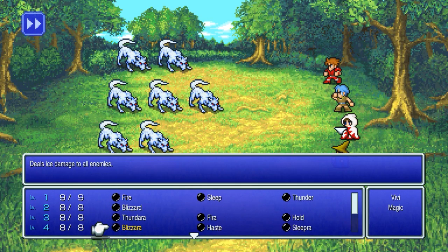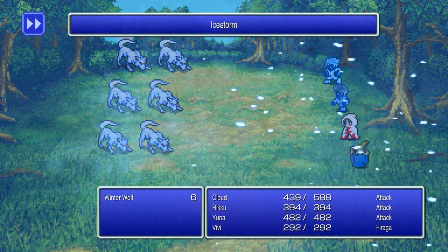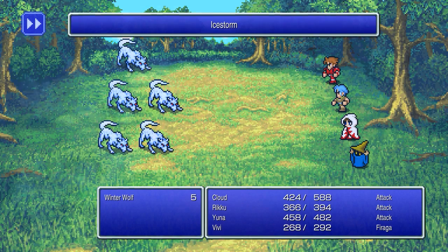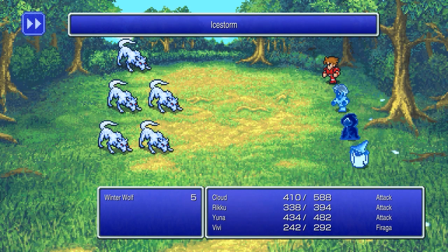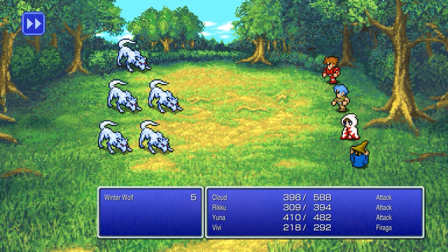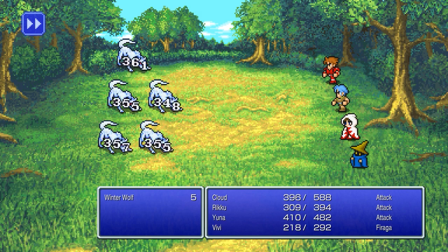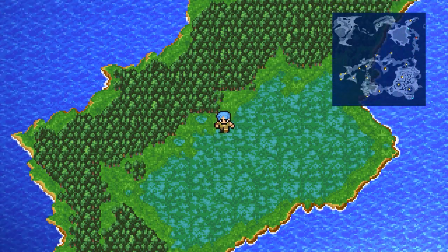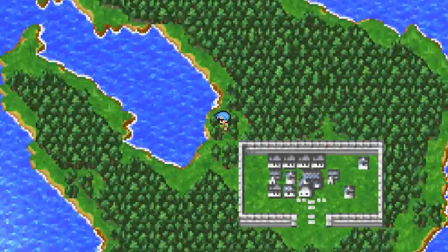Yeah, hit these things — they look like ice things, so fire them. Oh, they take a lot of damage! At least the damage to us was minimal. These are underpowered enemies. I panicked a bit — the ice storm is an irritating thing which damages everyone, but this is not a threat. That didn't take long at all.